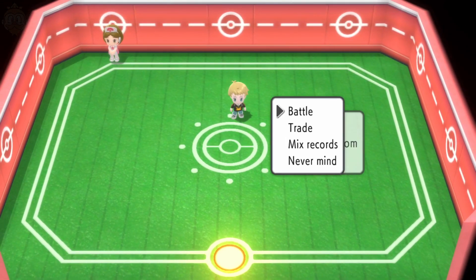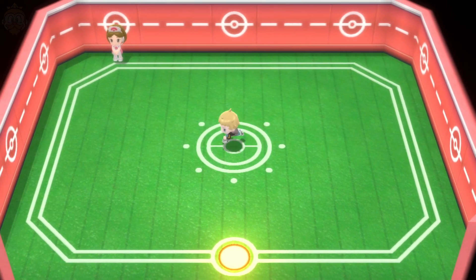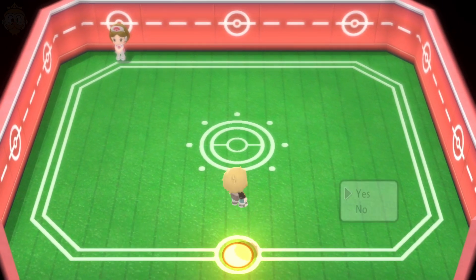Once you're in, press Y, then Call, and then either Battle, Trade, or Mix Records. If you trade, you'll get a sticker like this, then whoever joins the room can click on you to initiate a trade and you can trade Pokemon from there. You can cancel any time by pressing B, and then leave whenever you want. And that's it — that's all you need to do, so I hope that helps you out.